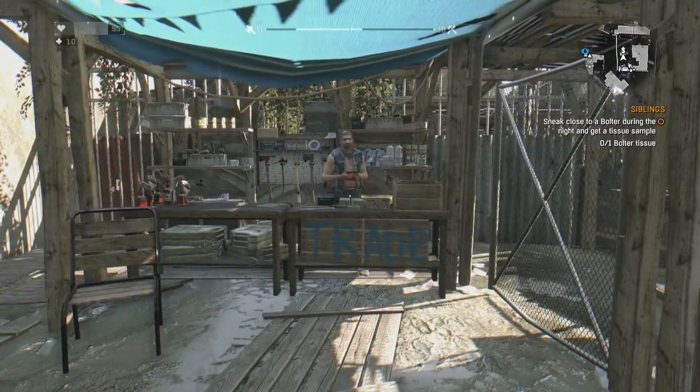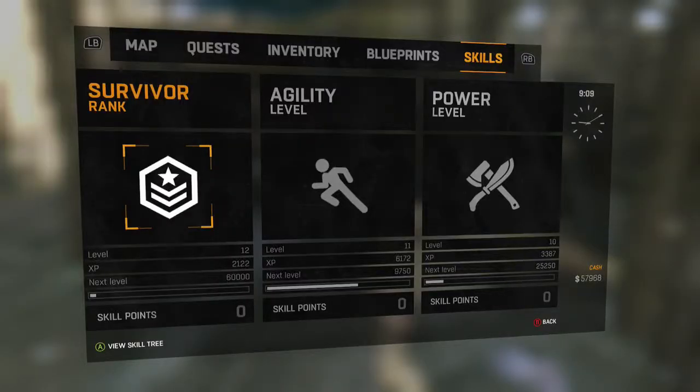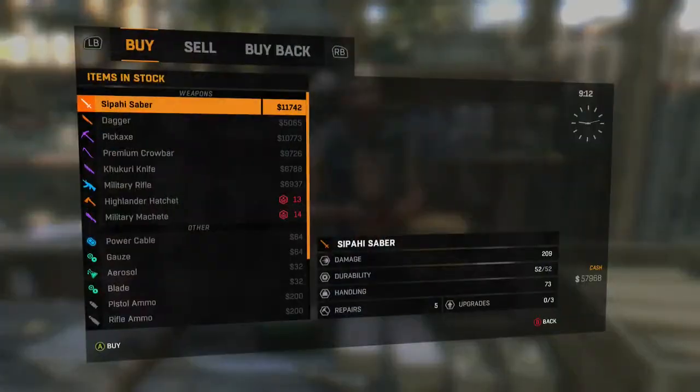For whatever reason this does not work with the EXP Caliber — however if you'd like to find out where to get that, you can click through into the playlist and find that video. I'm showing here that if you have Survivor Rank 12 or above, all of the traders in the game will begin to sell swords.